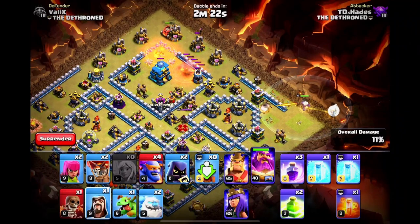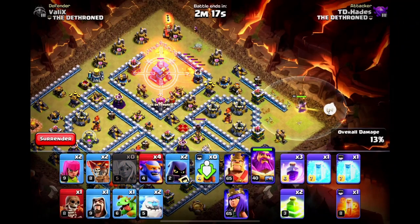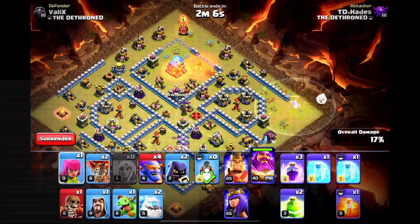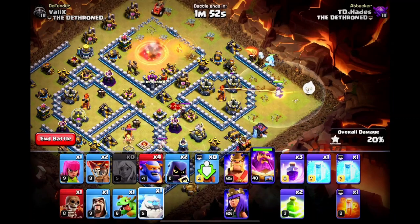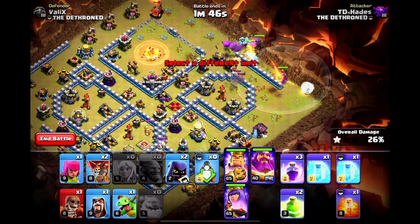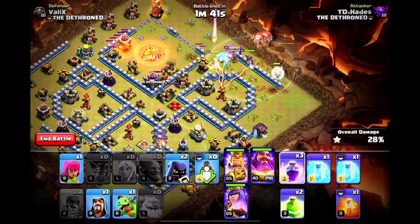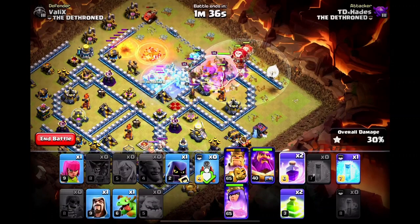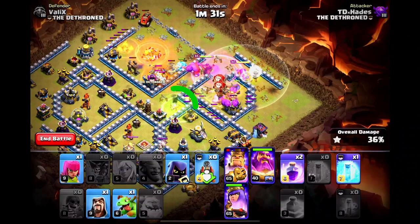I recommend using three scout balloons around this area, because layouts like these usually have Tesla farms near the town hall compartment, and these Teslas are dangerous for our siege machine. The recommended order in which the kill squad should be deployed is: ice golems first, then the king, then bowlers, followed by our queen, and finally the balloons. These balloons are really important as they can scout for air mines and protect our healers. We can't use multiple wall breakers here because of the layout, so we are using an extra jump spell to open up the wall compartments.